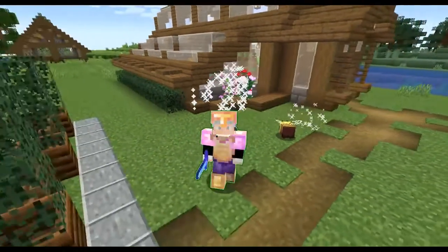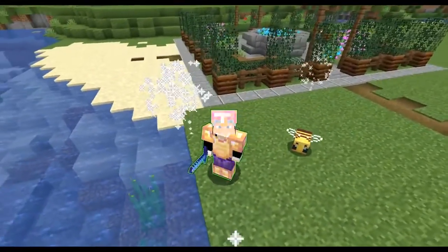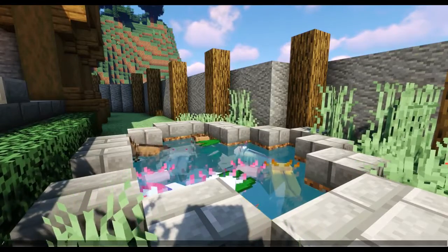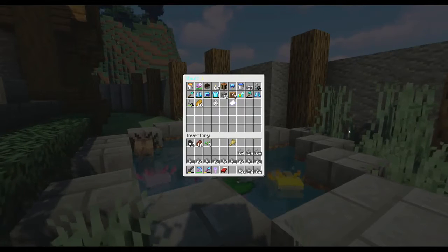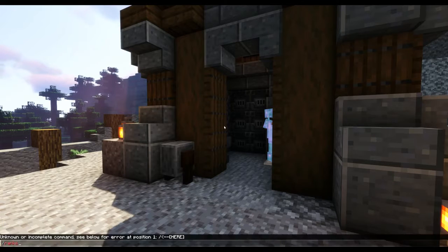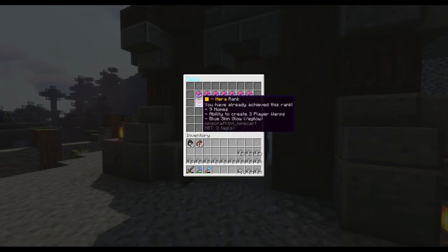Pets give you a companion to follow you on your adventures. Particles and glow give you a distinct look in the community. The player vault command gives a double chest worth of storage anywhere you go. Extra cosmetic items and quality of life abilities can be obtained with in-game ranks, obtainable by working for money through various methods.